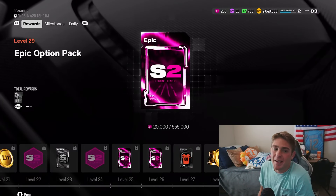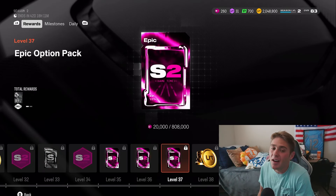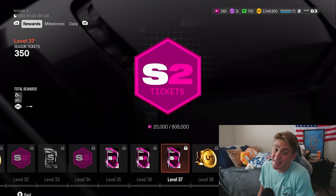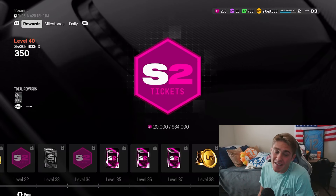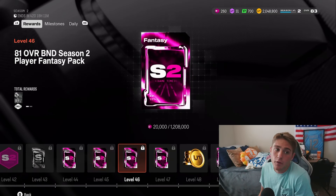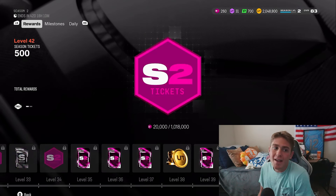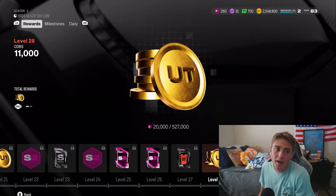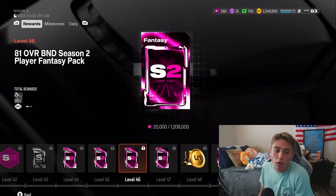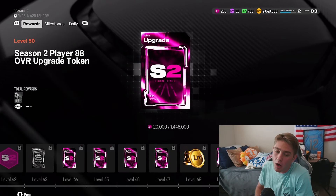Clicking through the rest of the field pass, you can see we get some epic option packs and more Season 2 player upgrade tokens. It is a significantly longer season and a longer field pass. Notice you get more season tickets the higher up you get. At level 47 there's a legendary option pack, and at level 49 you get a Season 3 XP token — I believe there are two Season 3 XP tokens in there.